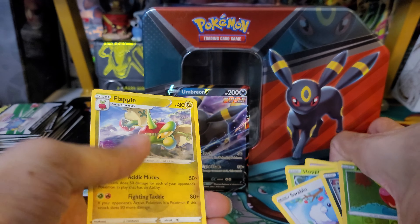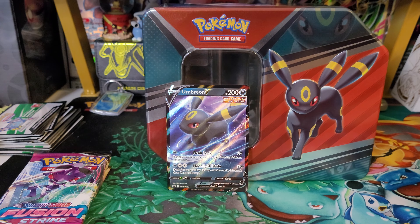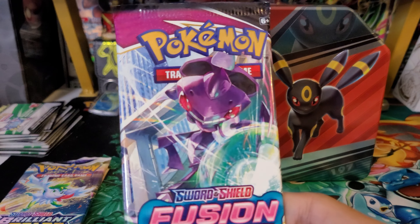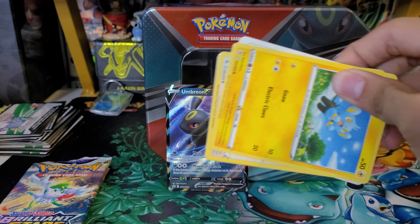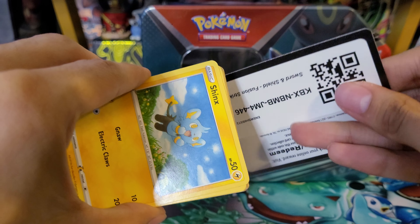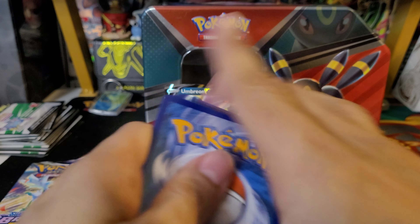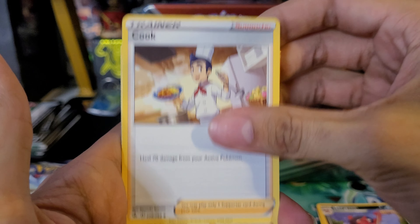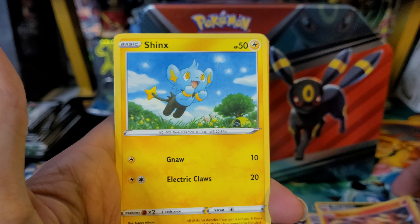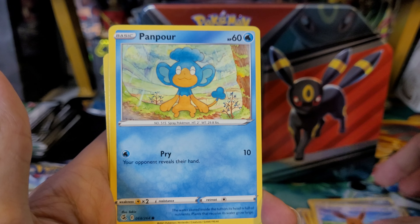Onto the next pack — Evolving Skies. This set actually has some really great pulls too. Here's a code card. To the front: fire energy, Switching Cup, Elemental Badge, Scroll, Rollout, Wobuffet, Hoppip, Swalot, Zorua, Applin reverse, and a Fablemon hollow rare. Nice to get Applin and Fablemon back to back!